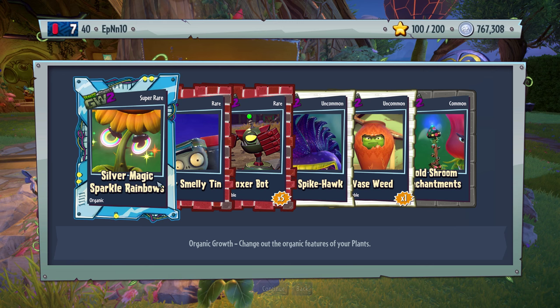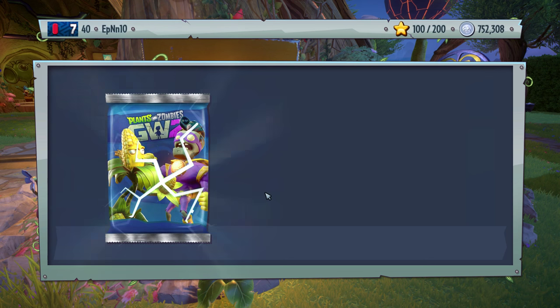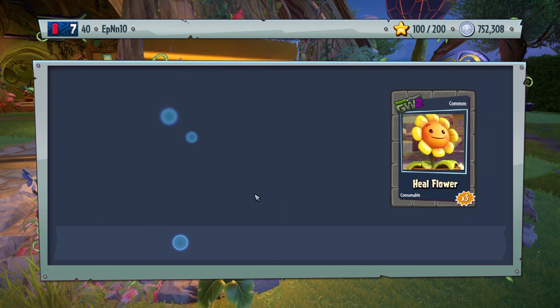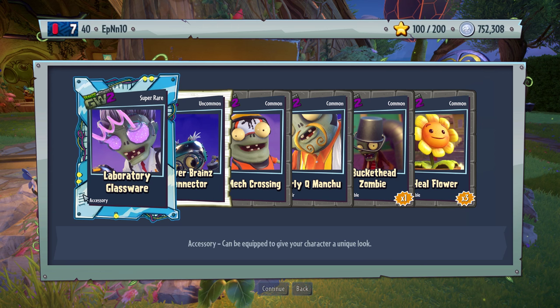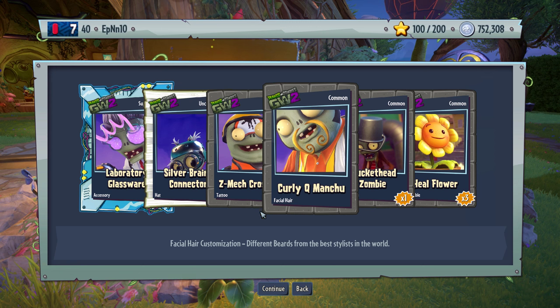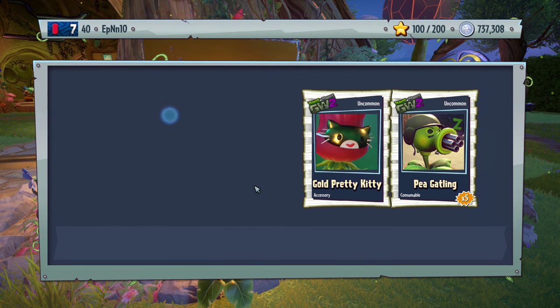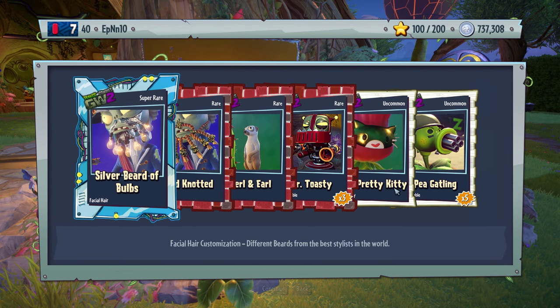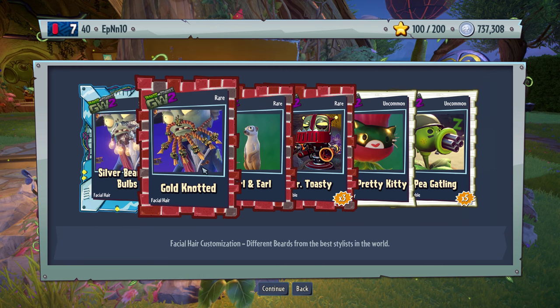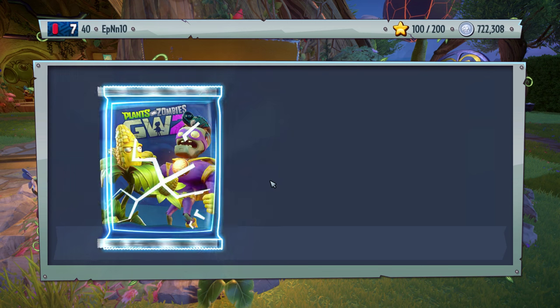Gold, gem, Boxer Bot, and silver magic sparkle rainbows — we already got these earlier. This will definitely fit the Stuffy Flower, I guess. Silver Smelly Tin — that's something stupid I would use on my foot soldier. Laboratory Glassware — pretty nice. Z-Mech Crossing. And Curly Q Manchu. Bunch of new stuff here, overall nice pack. This is the only interesting thing to come out of this pack that we don't have yet.